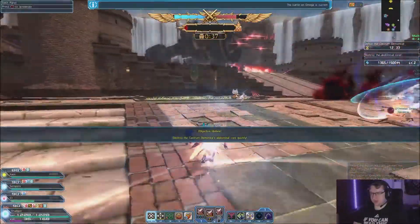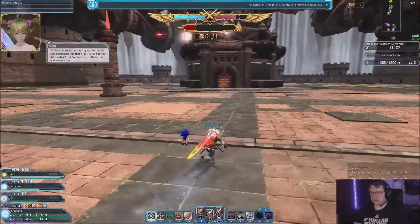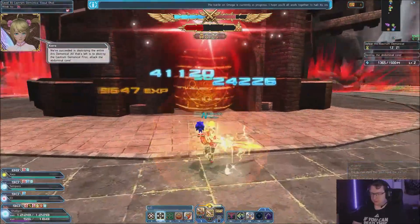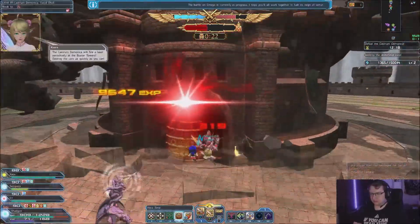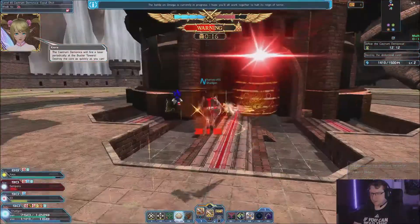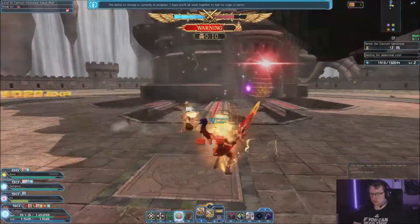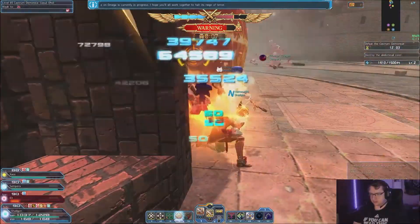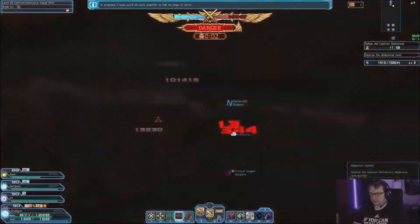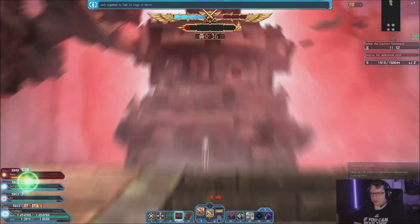Alright, we made it to the attack phase. We're beginning our attack run on the Castrum Demonica. We're going to beat up the castle and do it until its health is gone — however long that takes. Shouldn't be too bad. And when it's done, we're going for a ride.